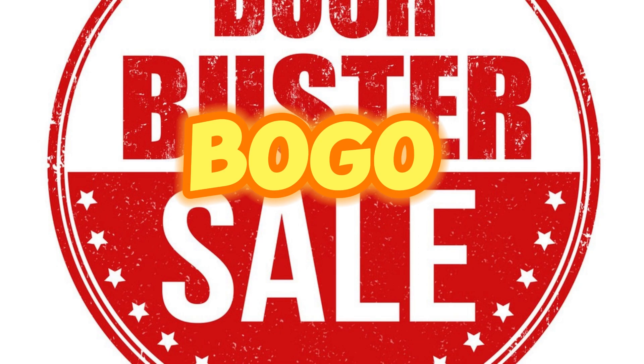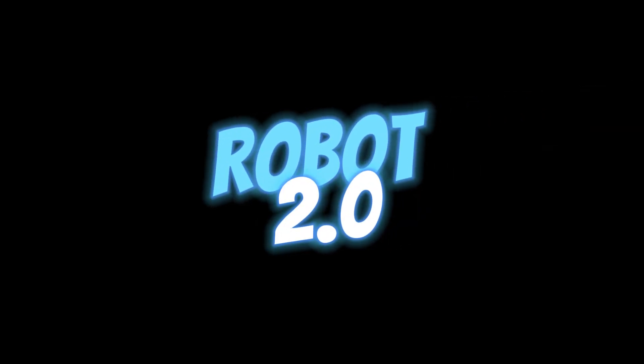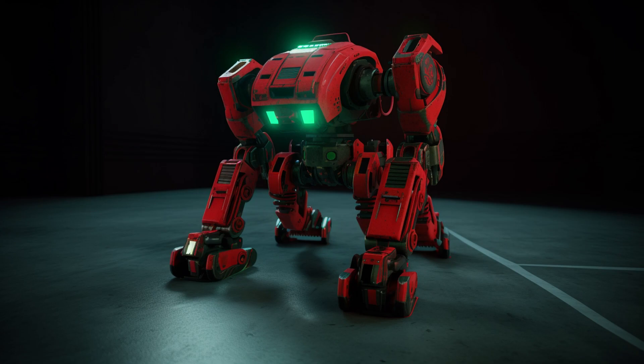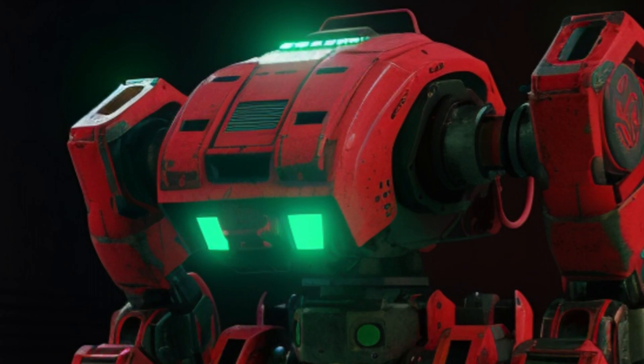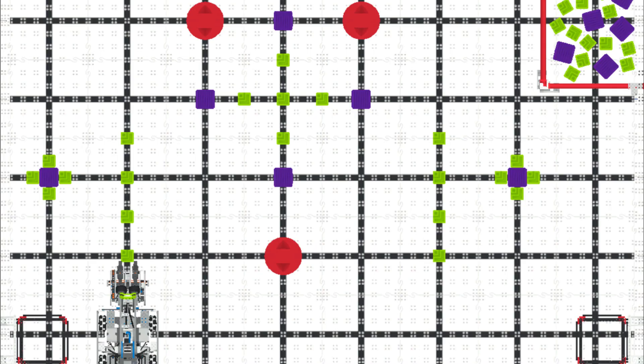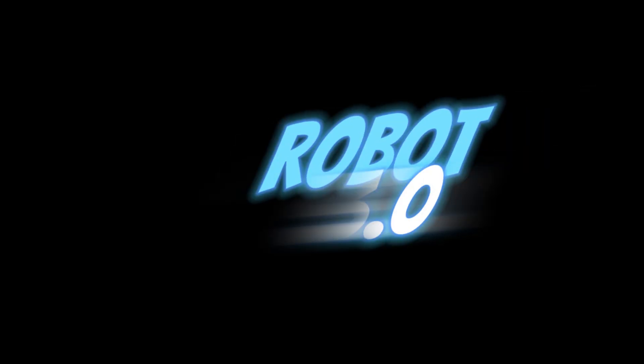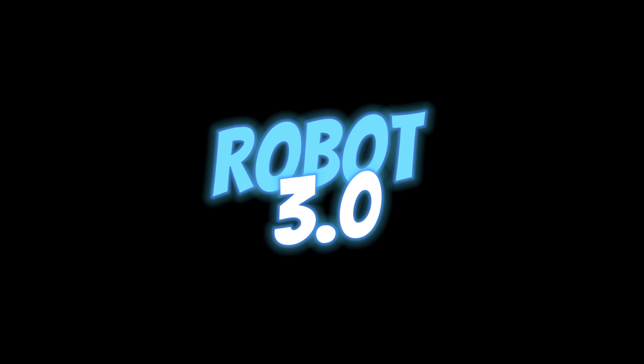Robot 2.0: Next up is the eye-popping Robot 2.0 — with laser eyes sharper than an eagle's, it sorts colors like a child sorts candies. But this isn't just for show; this robot is as practical as your trusty old wrench. Only 300 dollars, and it'll even make money for you. Truly a servant worth its price.